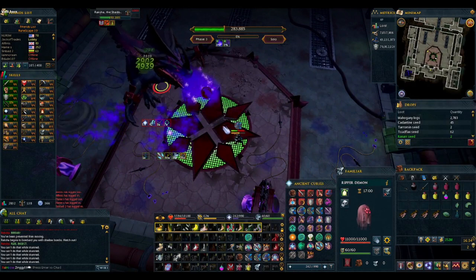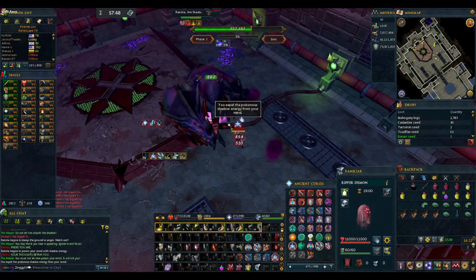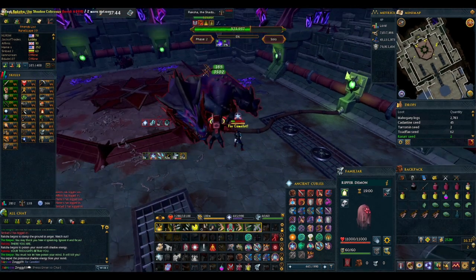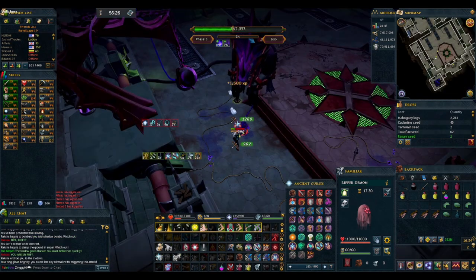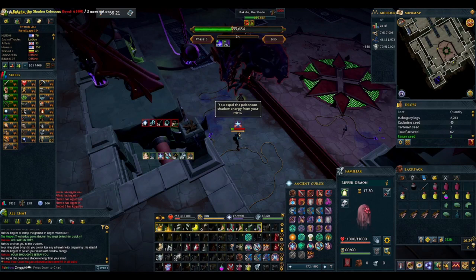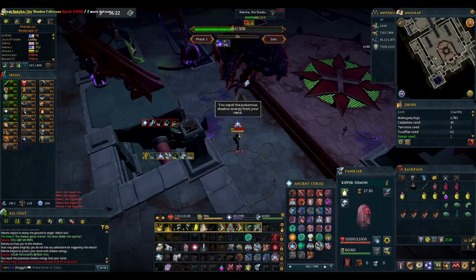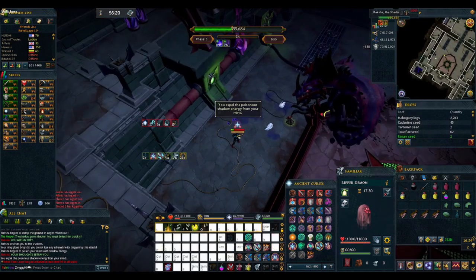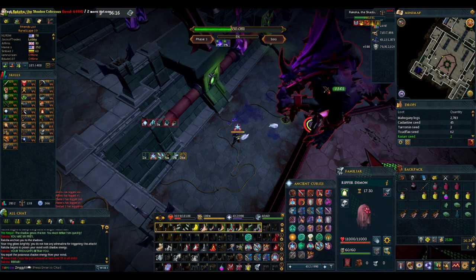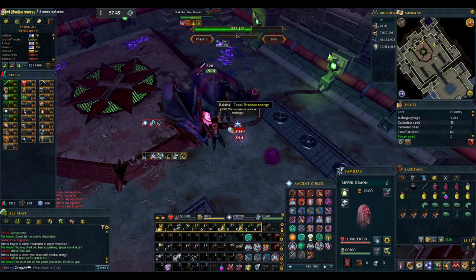The third mechanic is the shadow siphon. Raksha will stop attacking you, hunch down, and two small balls of shadow energy will appear around you. You will take constant typeless damage as long as the balls stay up, and if they remain after the full duration of the channel, you will be hit with a large typeless hit. This is our chance to get in big DPS and soul split heals — if you clear the balls quickly, you'll take zero damage while being allowed free range to hit Raksha. This is a great spot to use Death's Swiftness or Sunshine.